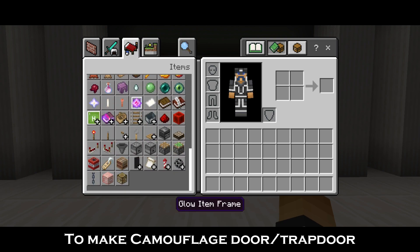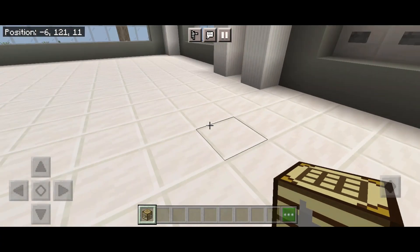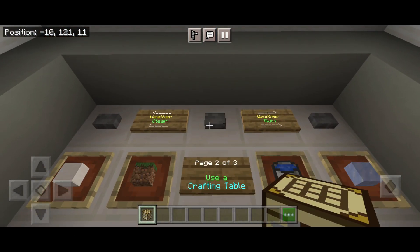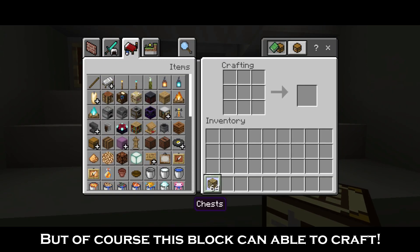To make a Camouflage Door and Trap Door, we need the Camouflage Door Crafter. It is another type of crafting table, which is only used to craft Camouflage Doors and Trap Doors. But of course this block itself can also be crafted.